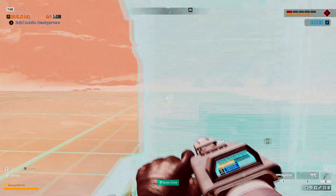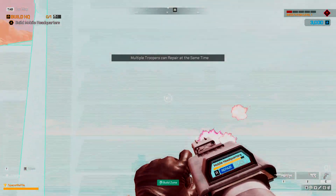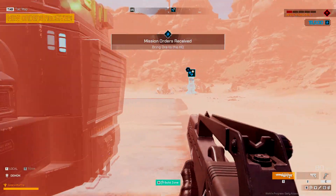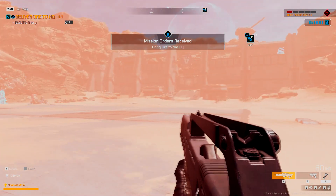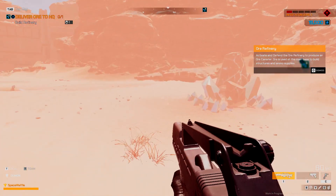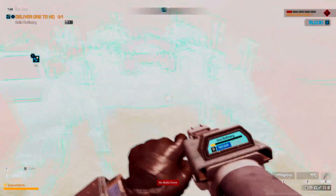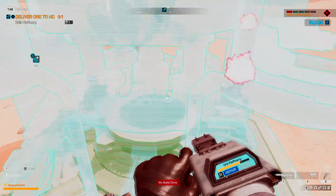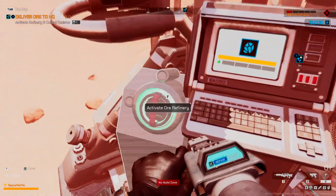I'm just repairing it. Multiple troopers can repair at the same time - that's cool. This is like our pistol. The mobile HQ is now online - this structure is the drop-off point. This is a necessity for building more structures. Now move to the ore refinery blueprint and place and build the refinery.